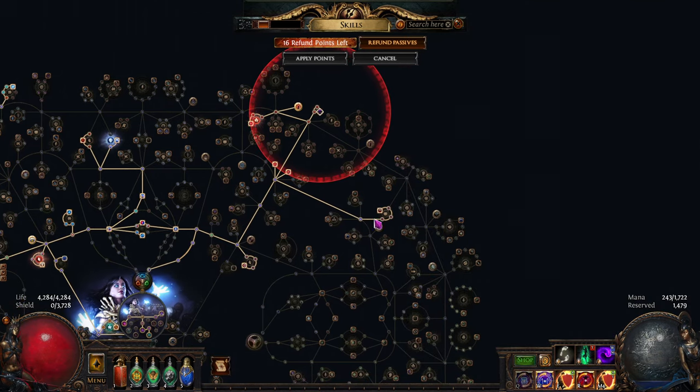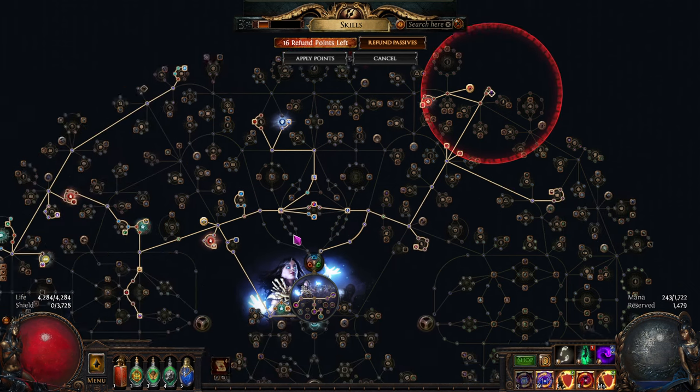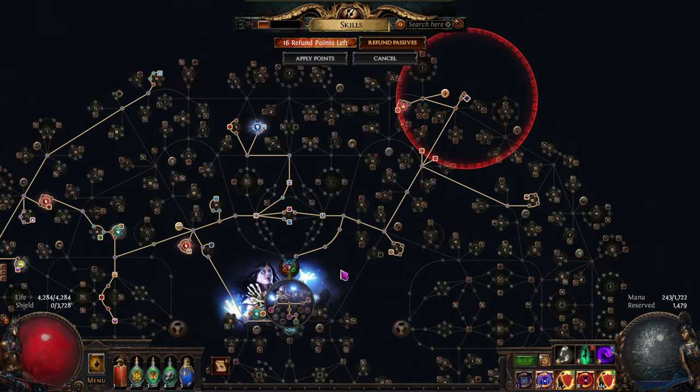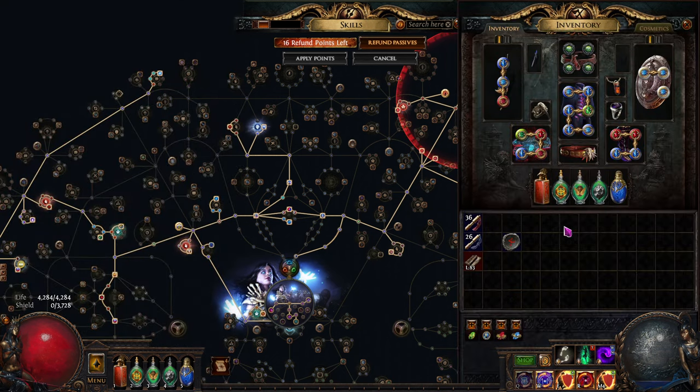That actually scales further off percent ES as well. The goal is to go for a ton of hybrid life and ES nodes — there's a cluster here, another cluster here, and one up here — giving you a generally large effective health pool. Right now I've got about 4,200 life and 3,700 ES at level 90 with decent but not crazy gear.